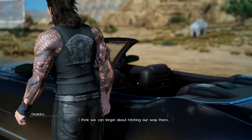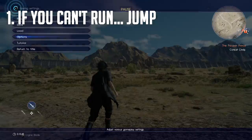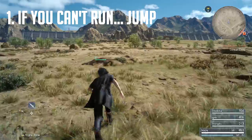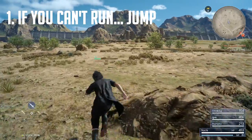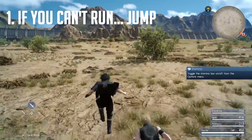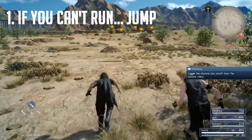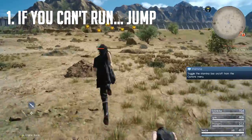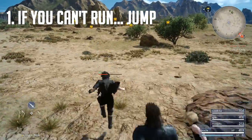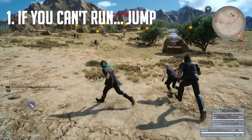The first thing you want to do is go to the menu and turn on stamina. Turning on stamina simply means you can see the stamina bar while running, so you can tell when you're about to run out. The trick is: when you're about to run out of stamina, stop running and start jumping — just spam the jump button.